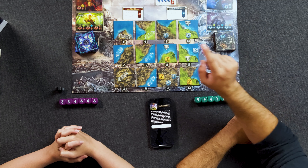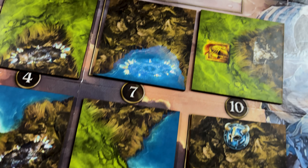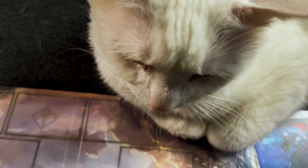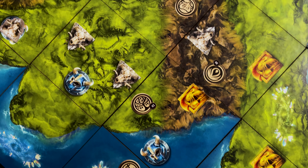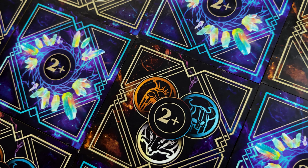Ares wants the most symbols that look like him in your 4x4 grid. Thor is the exact same — he wants the Viking symbols. Ymir wants the largest area of each specific type of terrain, and Gaia wants the most areas of that specific type of terrain. Ares consists of a minimum of two tiles, and we'll explain how that works as we begin to build out our 4x4 area.